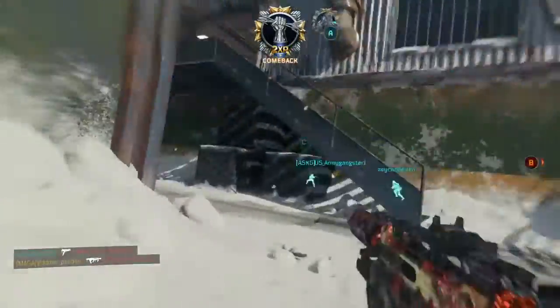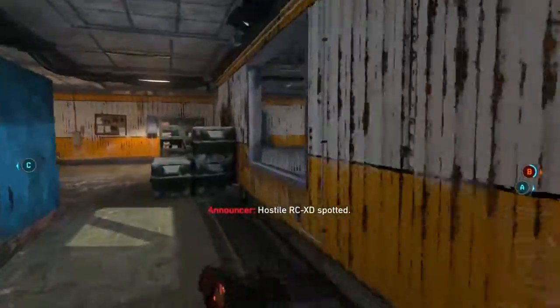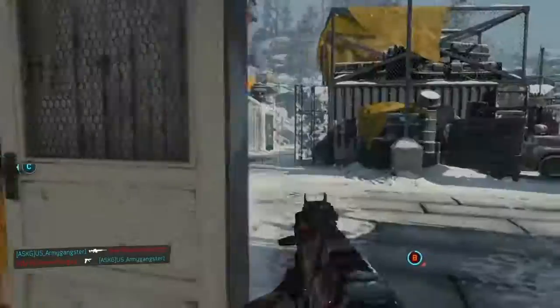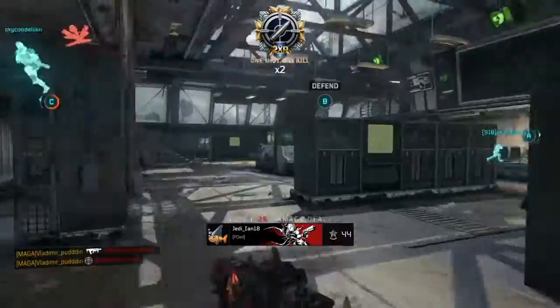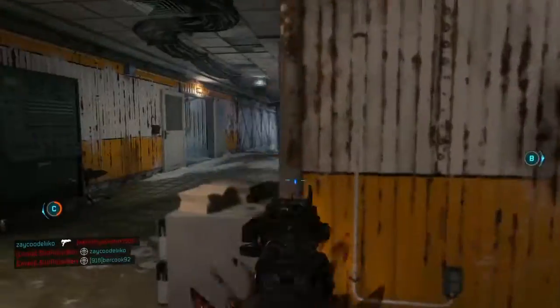If you use these tips and you're really trying hard to get the dark matter, you'll get around 10 headshots a game. Sometimes you can get more if you're really persistent. I'll show you how you can use the sensor dart to your advantage here in a second.